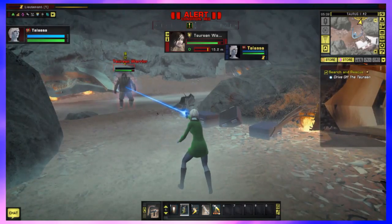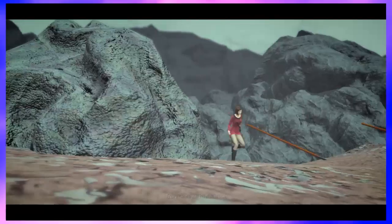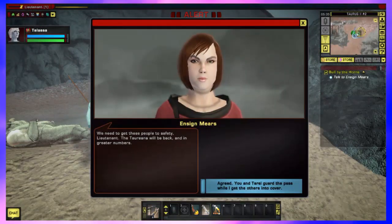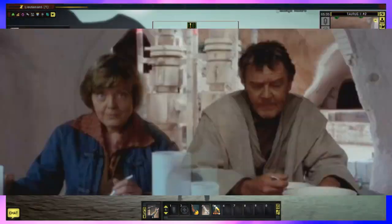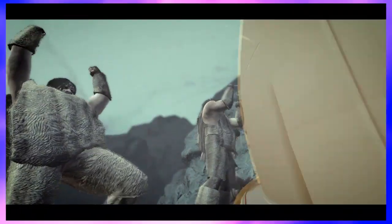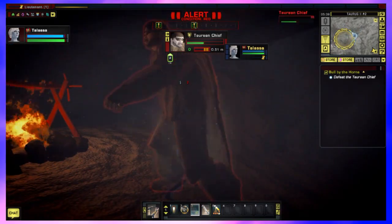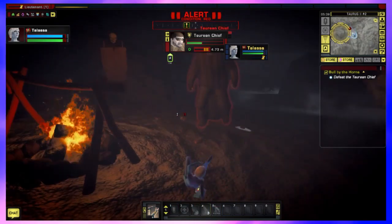After fighting off the Taurians, the game teaches the mechanics, which involve a lot of fetch quests and running. Ensign Mears finally shows up again and we fight the Taurians off once more. Once we drive off the larger numbers by electrifying the wreckage, we perform a full assault on the Taurian Caves and senselessly massacre their leader. In fairness, they threw a spear through my chest, and that just royally annoyed me.